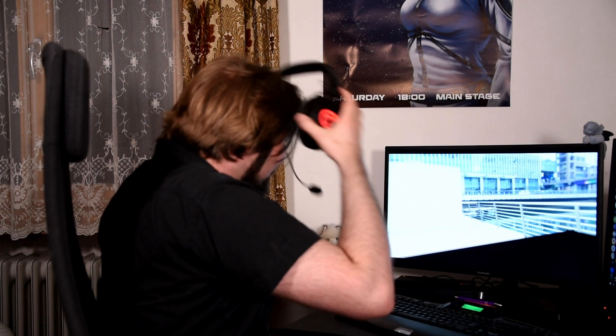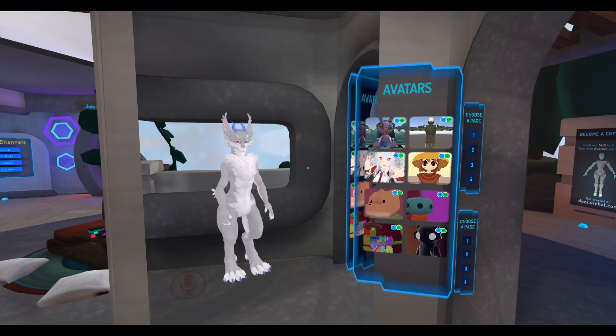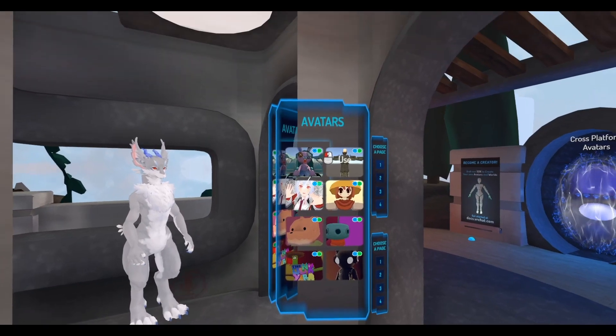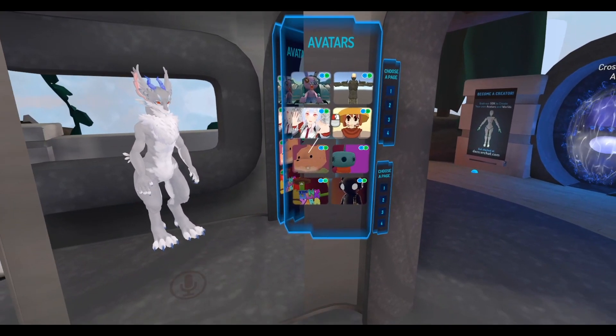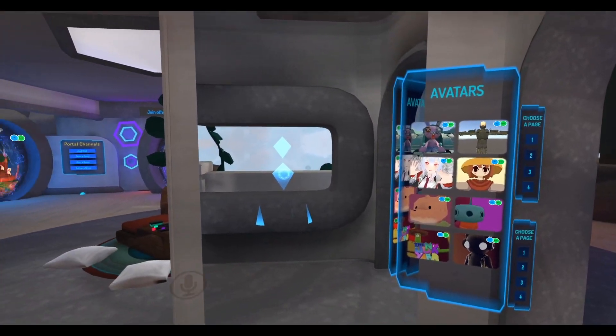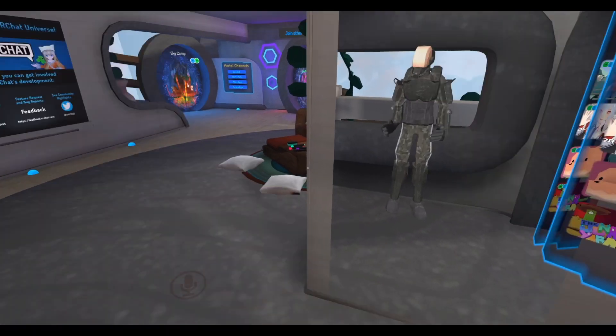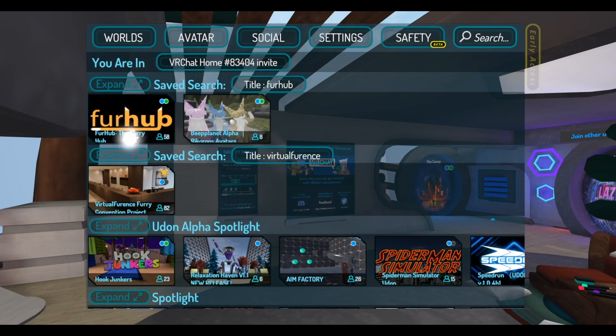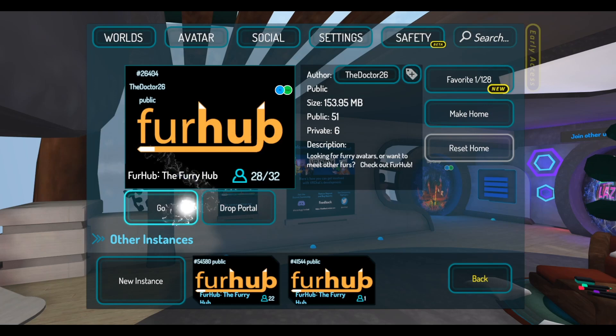Those are all the basics you need to know to join our server in VRChat. However, we have a few more tips to help you have a better experience with the whole convention — just stay a little longer. First off, you'll probably want a suitable furry avatar. The easiest way to get one is to join a world with avatar selection. There are multiple worlds out there with good-looking furry avatars of almost any species. For an easy time, just hop into FurHub — it has a great variety of free characters and even lets you teleport to other furry avatar worlds in the community, so don't get overwhelmed and browse as long as you want.